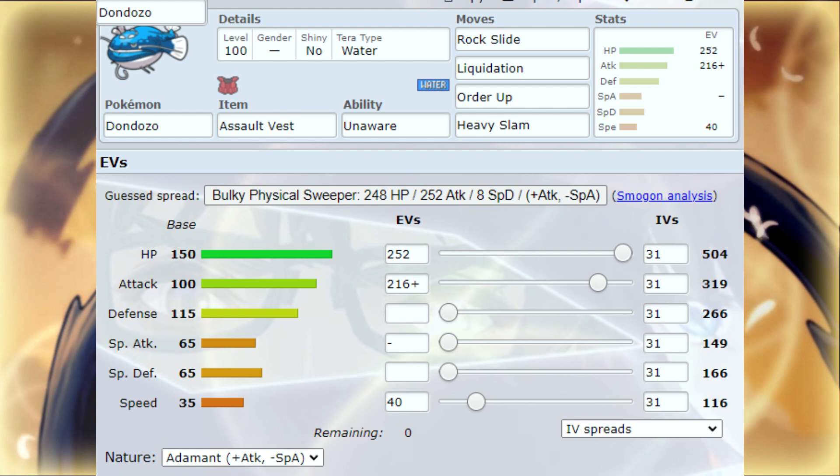Order Up will boost his stats by plus one depending on what color the Tatsugiri is. If you want that Attack buff, go for the orange Tatsugiri — that will give you plus one Attack. Liquidation, obviously, can drop the Defense stat of a Pokemon, which is always good for hitting hard. Rock Slide for multi-hitting moves, because these two are VGC through and through.